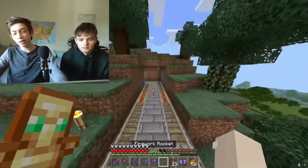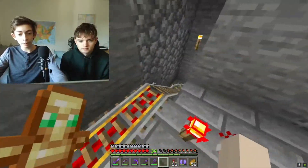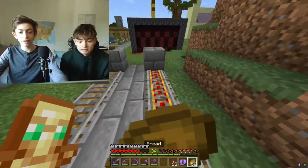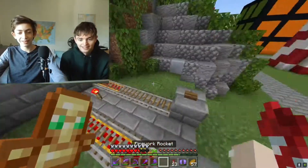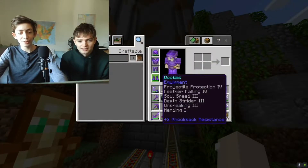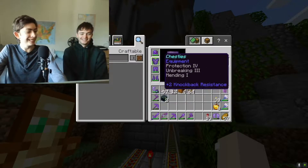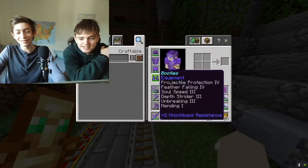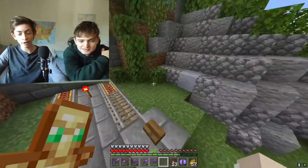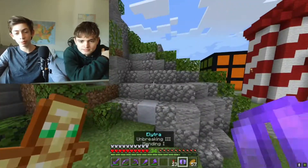This railway goes through this mountain and then flies off the mountain. You would fall and then land down there — I have feather falling armor. The armor is named 'booties, leggies, chesties, and hellies.' This is the way to get back up, though I don't have any minecarts on me. Skipping ahead a bit, this is a lot more recent stuff.